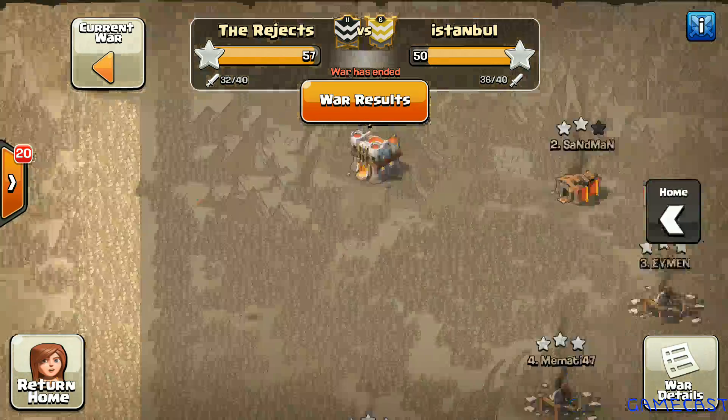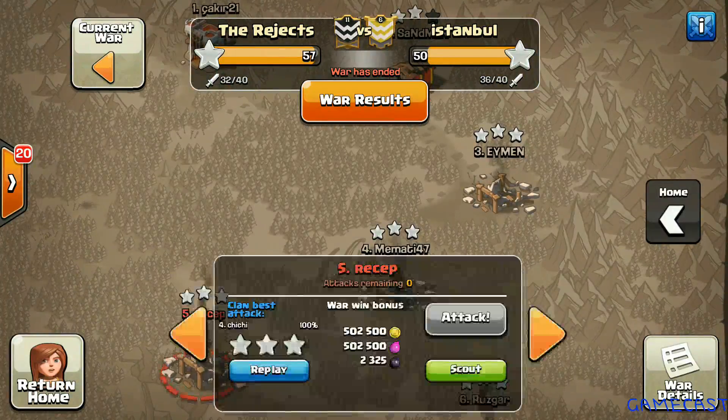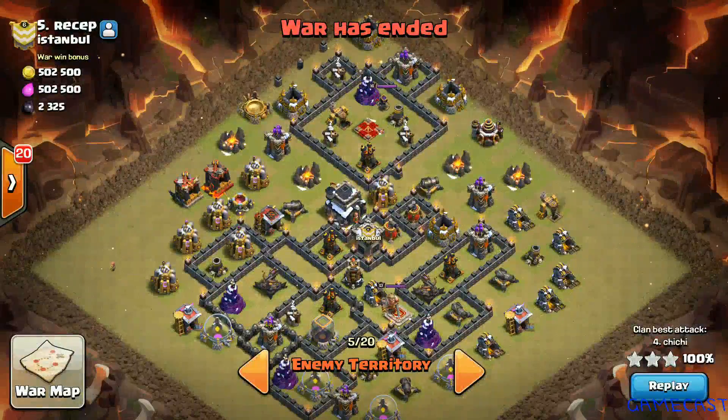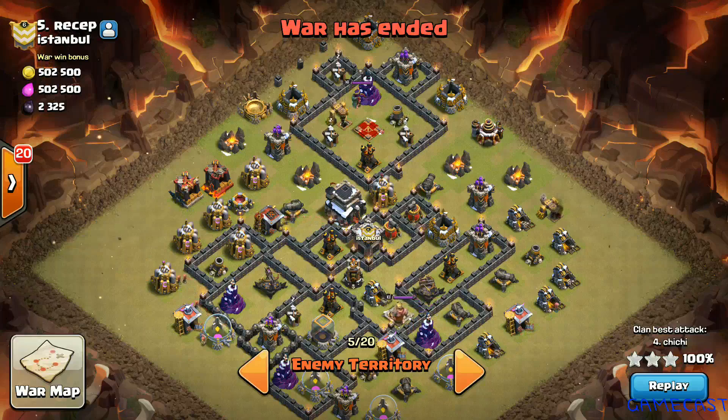The first attack we are going to look at today is on their number five, done by Chi Chi from our clan. Let's look at the base first — it looks like an anti-three-star base with an asymmetric setup. Chi Chi is going to bring in a GoLaLoon with a naked queen walk using heroes to kill the queen. Let's hop into the replay to see what he does to this base.